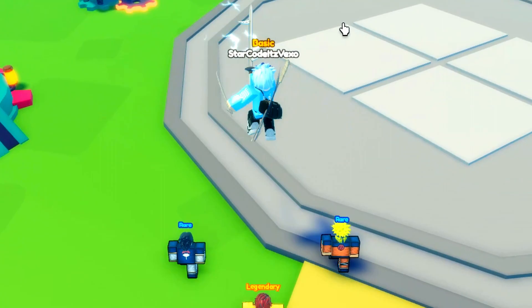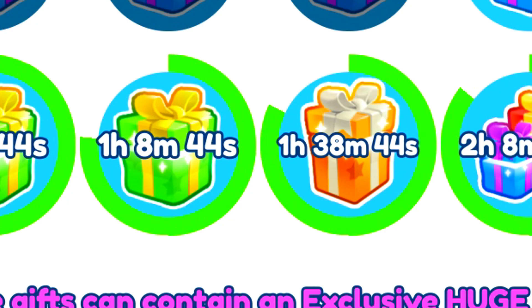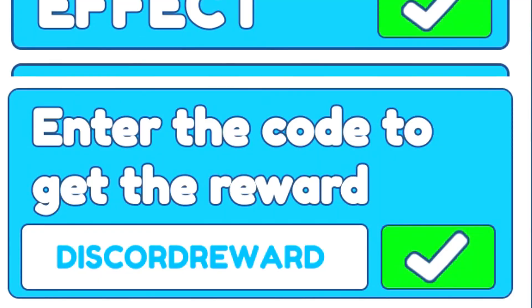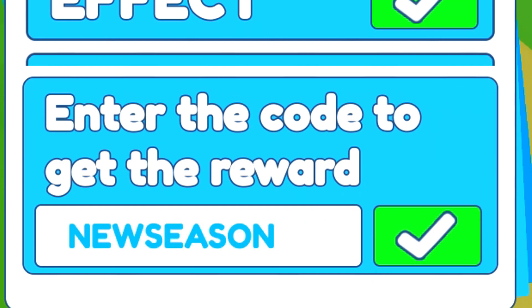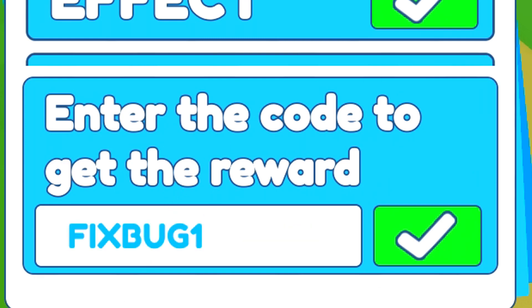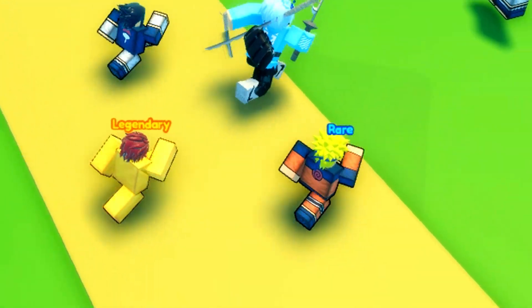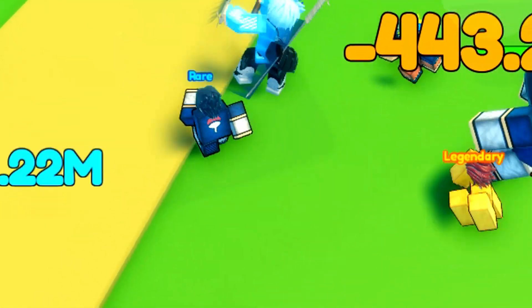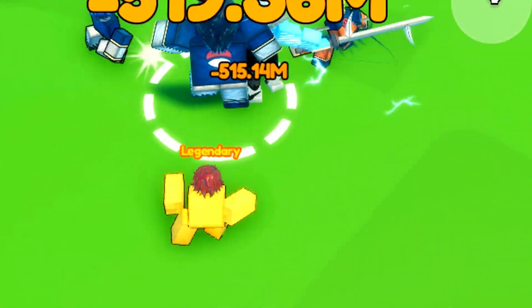Let me know if you guys are loving the update — I've really been enjoying it. Let me show you guys all of the codes we've got in this game. The only codes we've got are: 'new season', 'Discord Reward 2', 'fix bug 1', 'Update 2', and 'Discord Reward'. That's all the codes we've got — there's no new update code unfortunately, which is a shame. Hopefully all of those codes help you guys out.